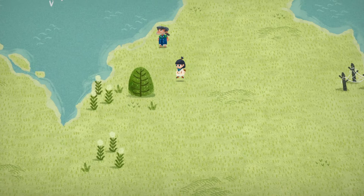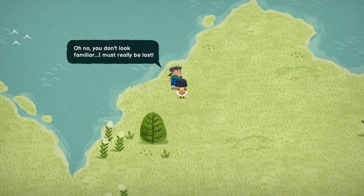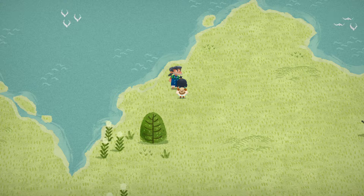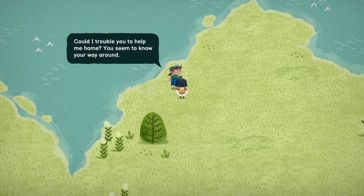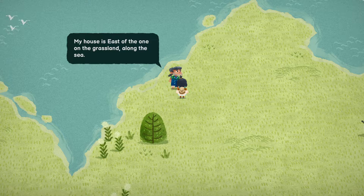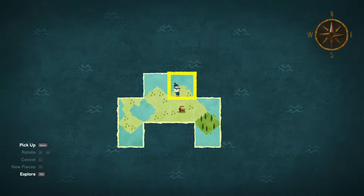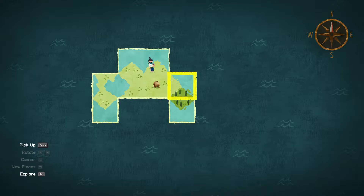'Oh no, you don't look familiar. I must really be lost. I know it's a small island, but I always get distracted on the way home. The ocean is just so beautiful and full of mermaids. Could I trouble you to help me home? You seem to know your way around. My house is east of the one on the grassland along the sea. If I could only figure out which way is east.' So that would mean it's over here, right?